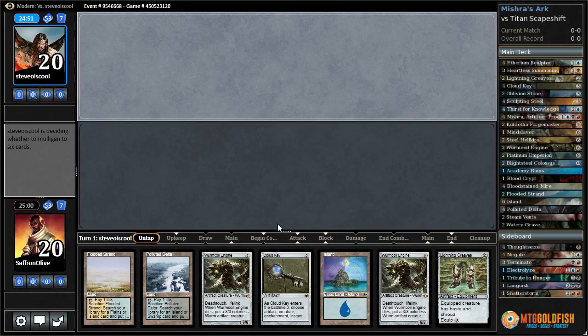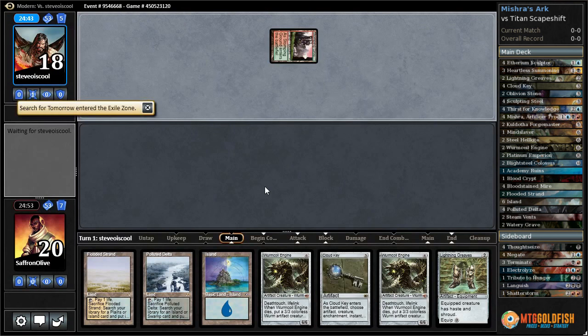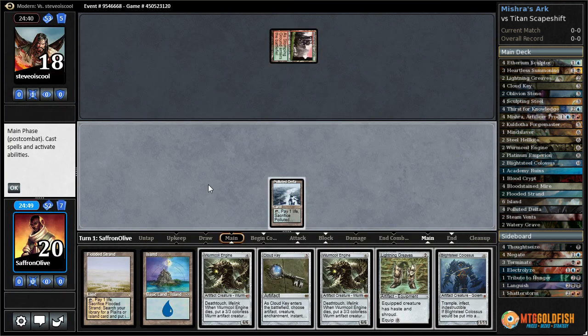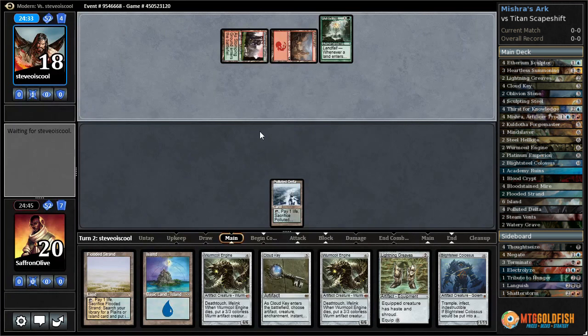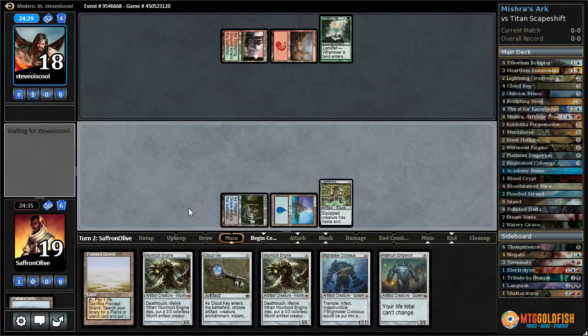Alright, it's Against the Odds time - playing some Mishra in Modern. This is interesting: we have one cost-reducing effect and double Worm Coil. If we can get down a Worm Coil with haste, that should be pretty good against Scapeshift. See if they're the counter version. Oh god, a Blight Steel was not exactly the card we were hoping for - that is a long ways off. Colony Heart Expedition - alright, let's sack Polluted Delta, get a Watery Grave. Platinum Emperion - well, Platinum Emperion should also win us the game if we can get it down before we're dead.